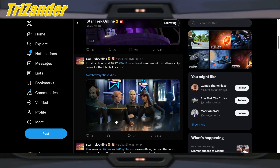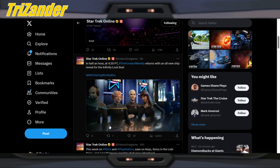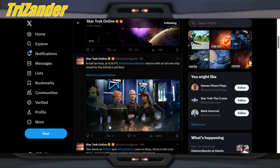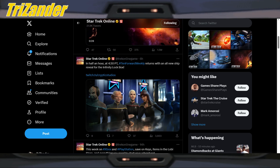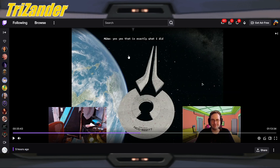Next up, we of course had the 10 Forward stream happen today, and they revealed the new ship - and of course it's there in the thumbnail. Captains, you saw it. This was taken from the Twitch stream - this is apparently the Friendship Class.